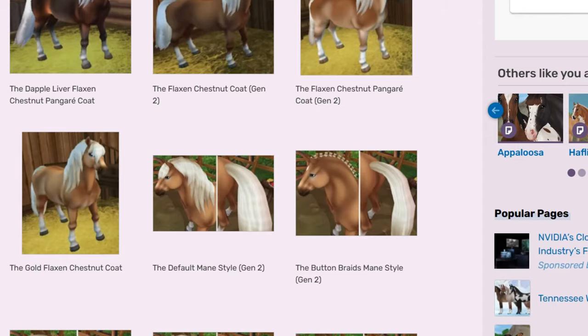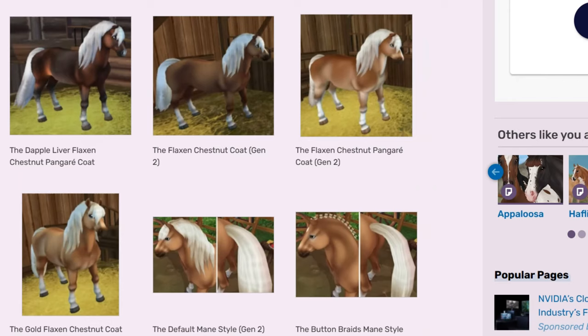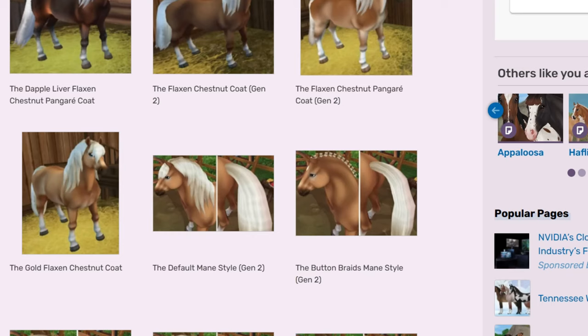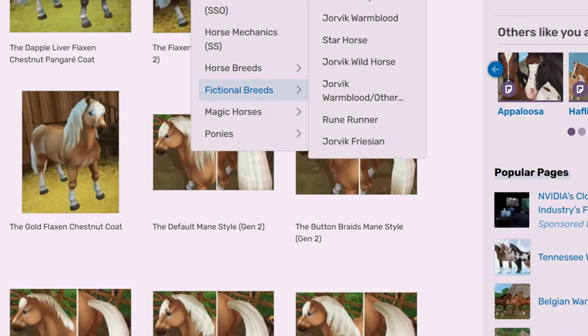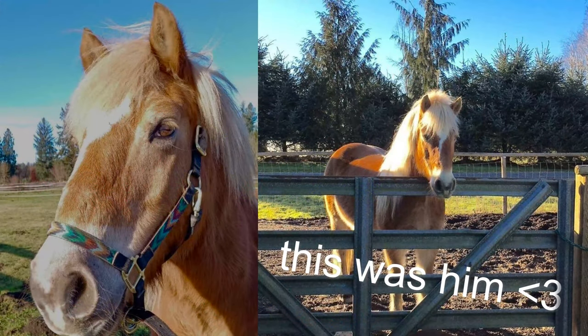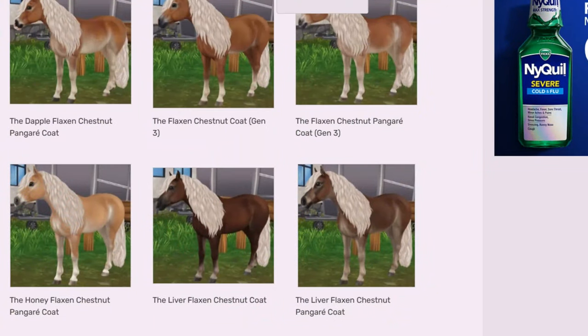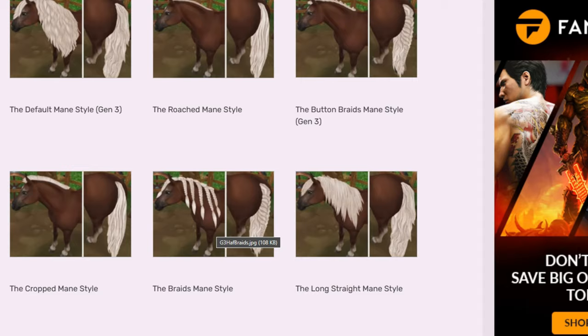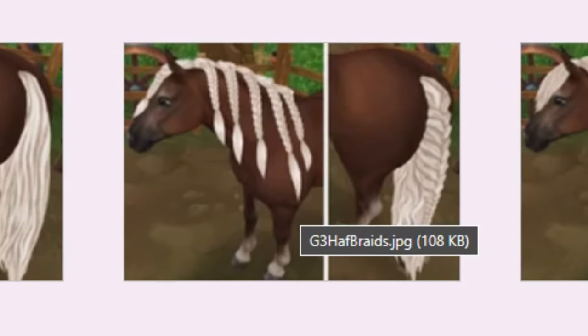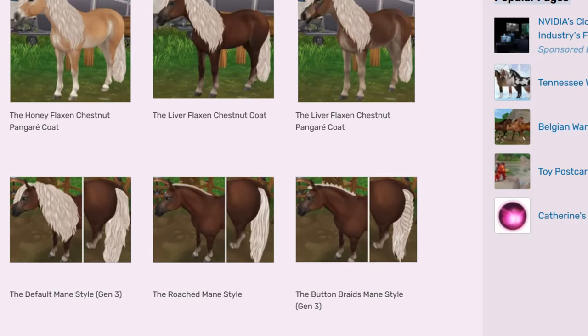Thank goodness I did not add any gen 2 horses into that list, because these Haflingers are something else — they're a little crusty looking. I love the older models but I cannot have gen 2 horses crowding my stable right now. The funny thing is back in like 2019 I was actually going to buy one of these generation two Haflingers to commemorate the horse I was riding in real life at the time, who was this chubby little Haflinger pony. I really wanted one but my friend talked me out of it, and I'm thankful she did. I love the mane styles on this horse especially the braids — the Haflinger's mane is so thick so they made them really chunky, and I really like them on this horse. Continental braids — the fancy style is also pretty cute.